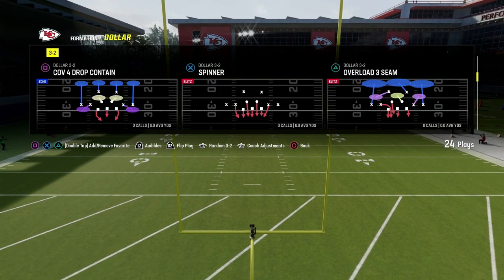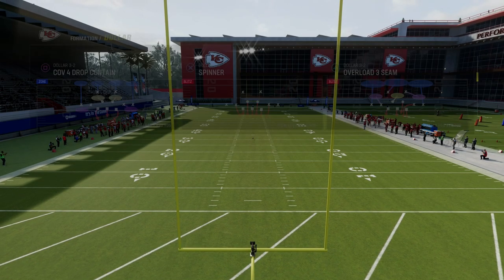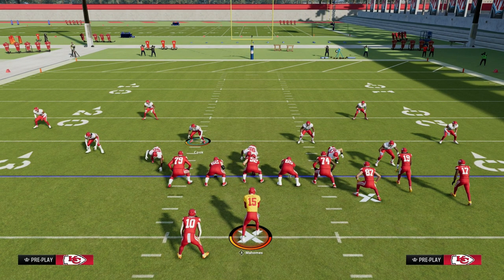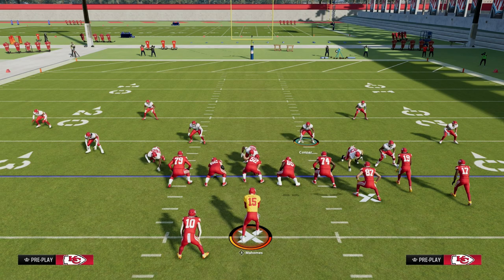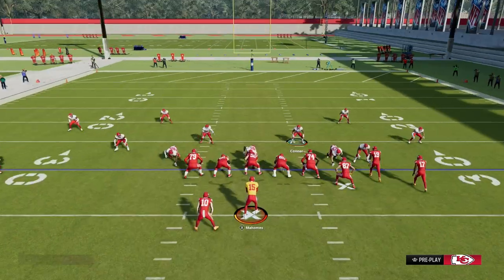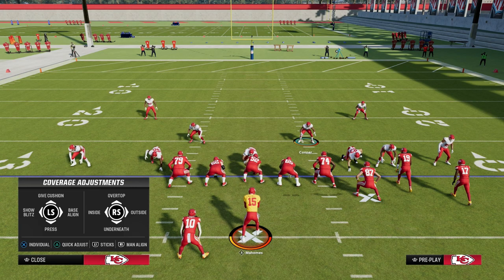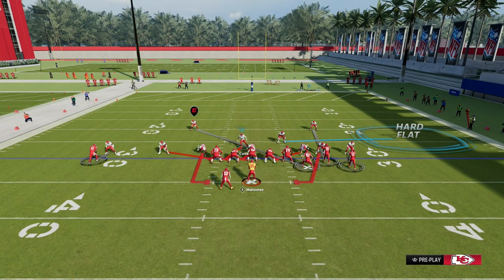The big tip here is we're actually going to call this play flipped. What you're going to notice is this is going to align really well, specifically against gun bunch. All you're going to do here is spread your defensive line, QB contain, and then press. You can shade inside and over top and drop this defender into a hard flat.